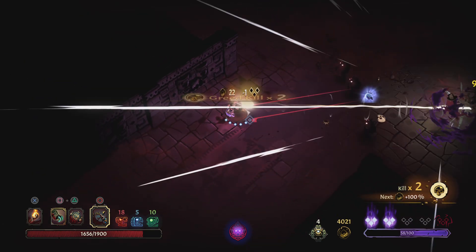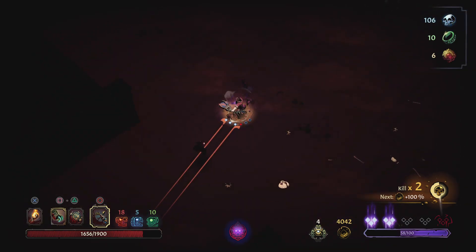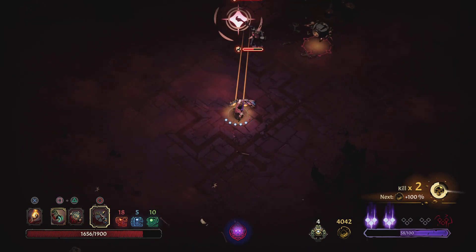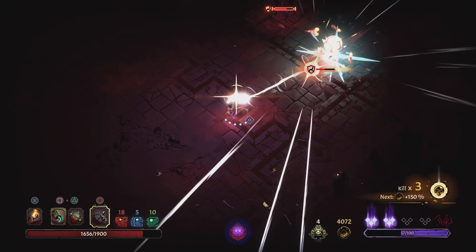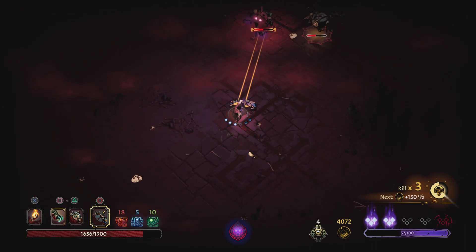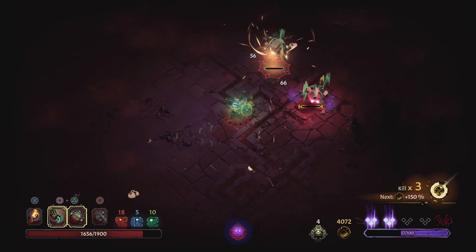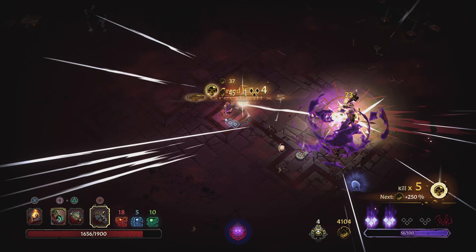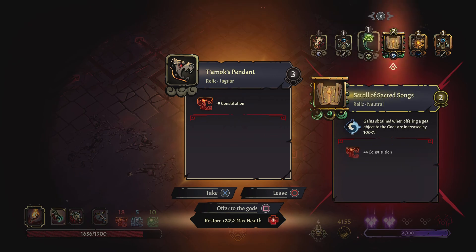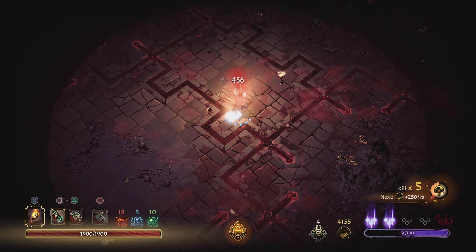Got one, got two — there are just too many bats to deal with. What do we got? We're out of room for our pendants. I could take plus nine constitution but I don't want it — give me the max health.